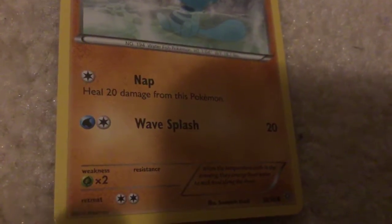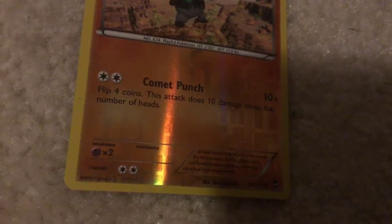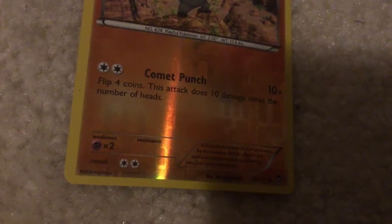Wooper - Nab: heal 20 damage from this Pokemon. Wave Splash - 20 damage. Pancham - Comic Punch: flip four coins. This attack does 10 damage times the number of heads.